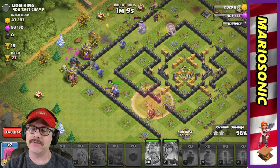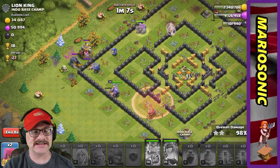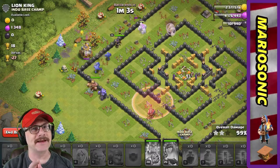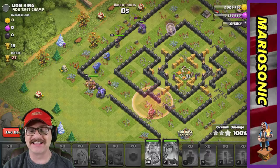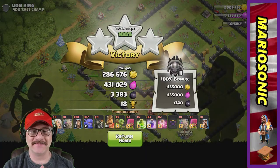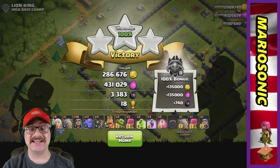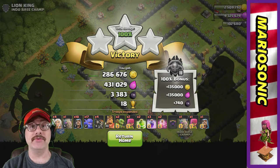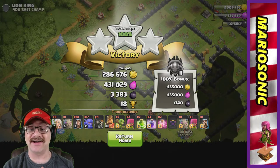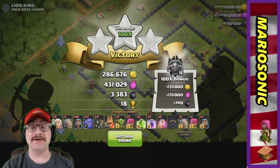This was an awesome exciting amount of elixir and gold. We definitely need that elixir because we want to get our laboratory going. All right, so look at this: 286,000 gold, 431,000 elixir, and 3,383 of that crazy hard dark elixir. And look at the bonus — we got an even bigger bonus!